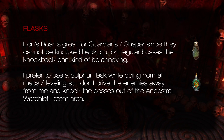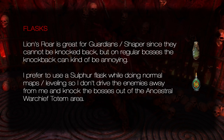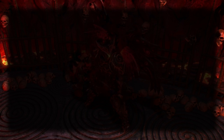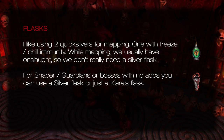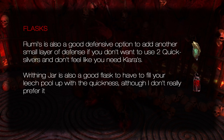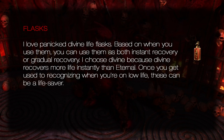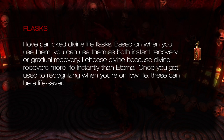Flasks: Lion's Roar is great for Guardian/Shaper since they cannot be knocked back, but on regular bosses the knockback can be annoying. I prefer the Silver Flask while doing normal mapping so I don't knock enemies away from me or out of the Ancestral Warchief totem area. Witchfire Brew is not only a great offensive flask boosting bleed damage, but also a great defensive flask covering us in a smoke cloud. I like using two Quicksilvers for mapping, one with Freeze/Chill Immunity. For Shaper/Guardians or bosses with no adds, you can use a Silver Flask or Chiara's Flask. Writhing Jar is also good to fill your leech pool quickly. I love Panicked Divine Life Flasks — based on timing, you can use them as both instant or gradual recovery. Divine recovers more life instantly than Eternal.